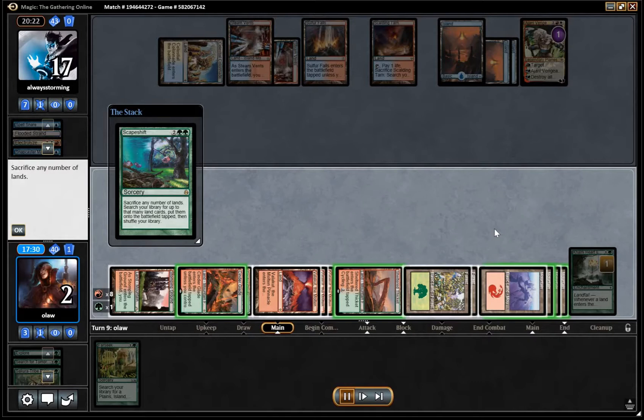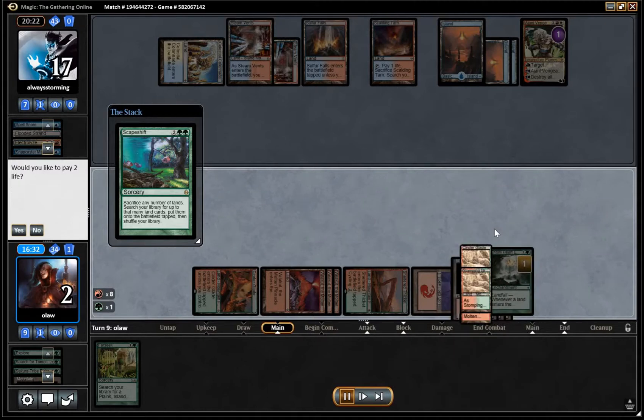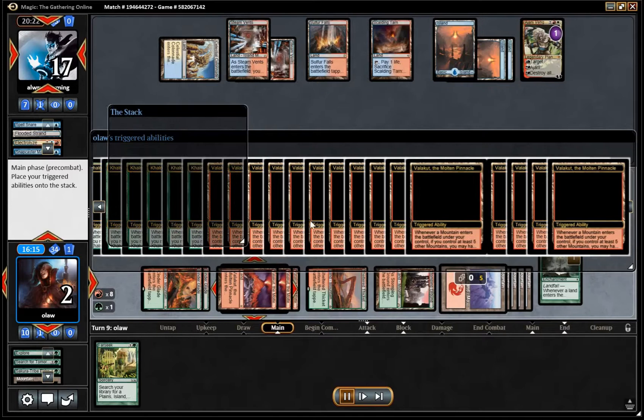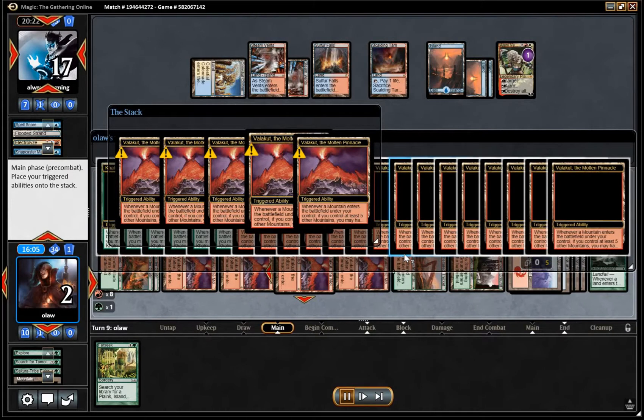I suppose technically we should have possibly left some more mountains in the deck, but we are going to win here quite handily. We're putting the 4th Valakut and 6 lands into play — that's a total of 24 triggers for 3 damage apiece. So yeah, more than enough to finish off our opponent. We wrap this up fairly handily, all the triggers on the stack. The Cali Heart Expedition also goes to the stack but obviously isn't relevant now that we've run out of mountains.